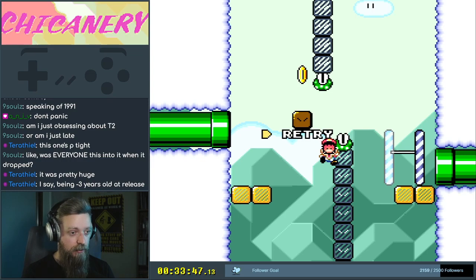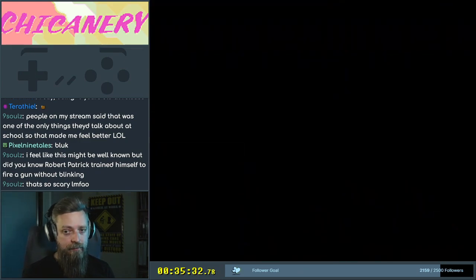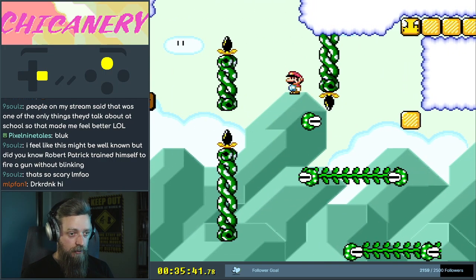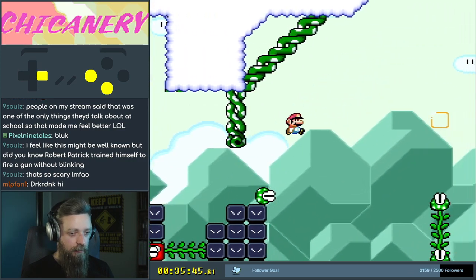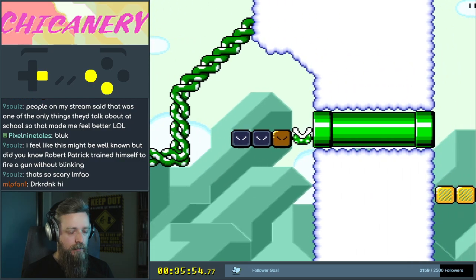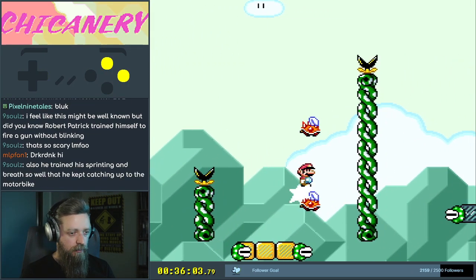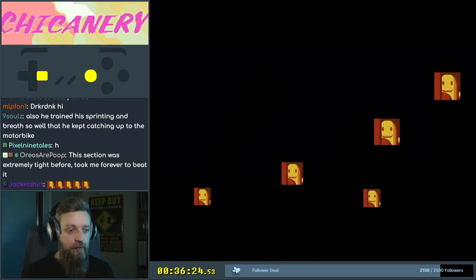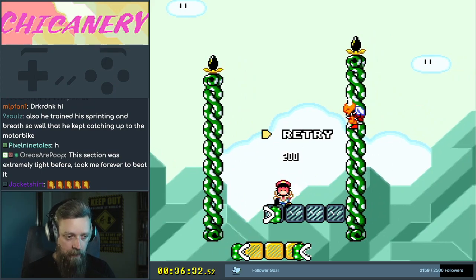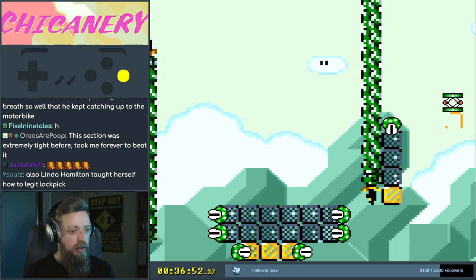That definitely wasn't going to be hard enough without that. Let's figure it out now. Well, that ain't it either. It's a good thing this section doesn't suck — it's okay to play it repeatedly. There we go. Auto scroll — that section was extremely tight before, it took forever to beat. I'm glad it's not extremely tight anymore so even I'm able to beat it. Are those death blocks?